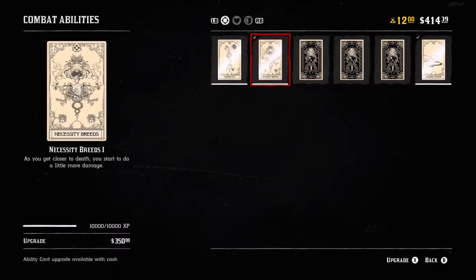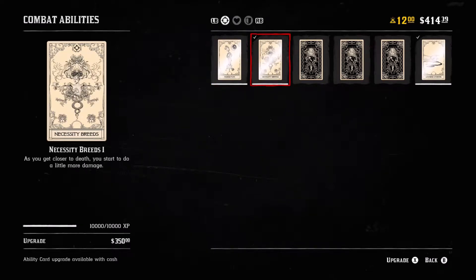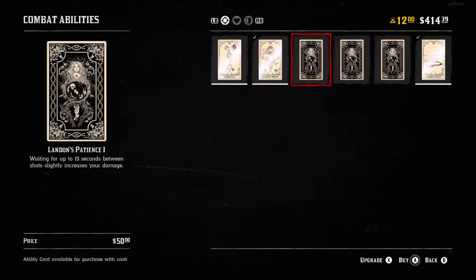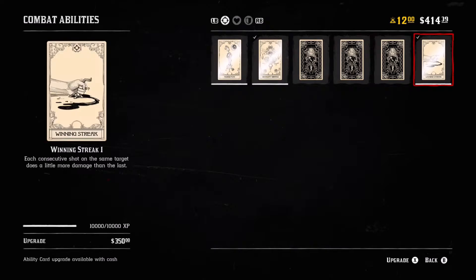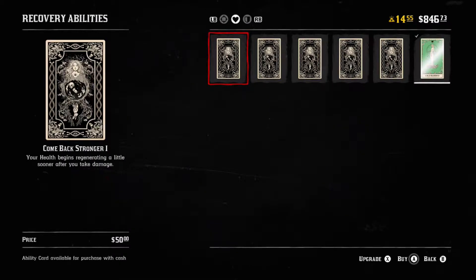Your passive ability cards are essentially grouped into three different categories: combat abilities, recovery abilities, and defense abilities. Make sure when you're looking at your possible ability cards that you do hit RB on your bumper pad, because there's a lot more than what it shows you on this initial screen. You have your Horseman card, Necessary Breeze, Landon's Patience — that one allows you to do more damage if you wait up to 15 seconds between shots — The Short Game, Hangman, and Winning Streak. There are a lot of different ones to choose from.